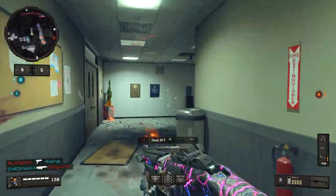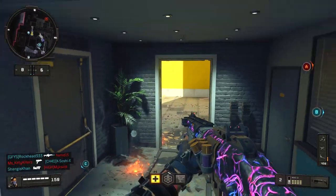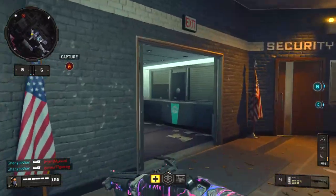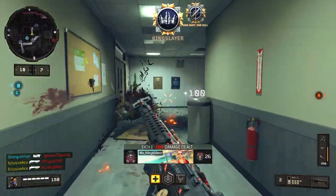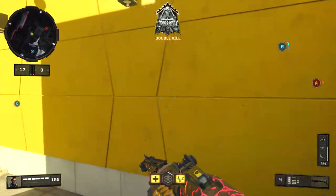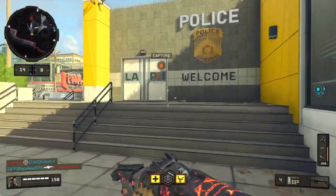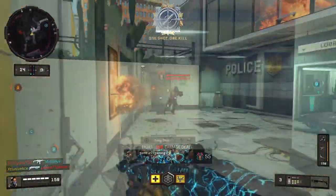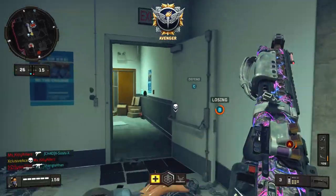First up, this is quite a big change that's definitely going to affect the meta. All SMGs as well as pistols are now hitscan, whereas before this update they would actually fire projectiles — but those projectiles were much faster than in Blackout, so a lot of people didn't even know. At mid to longer ranges against moving or strafing targets, you no longer have to compensate for bullet travel at all — just aim directly at your target.